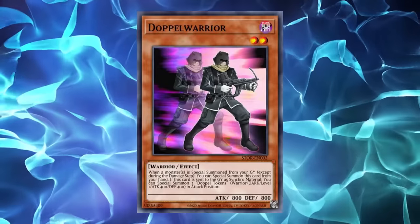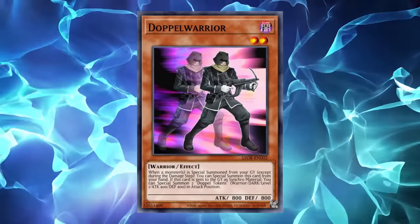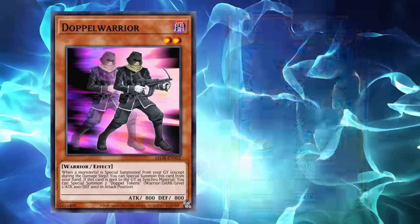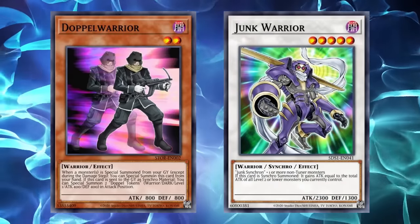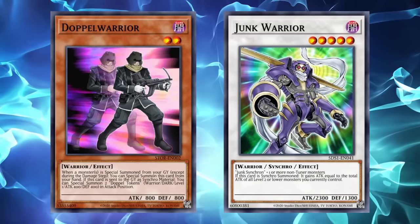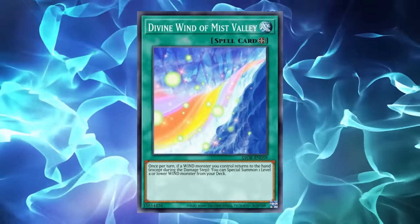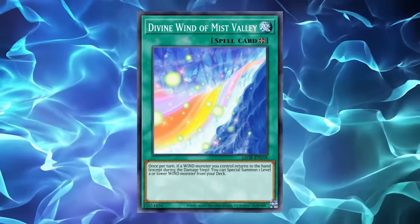Moving into the one-offs, Doppel Warrior was a level 2 warrior that could special summon itself from hand if you revive a monster, summoning two level 1 400-attack tokens if used for a synchro summon. This would be an interesting card for synchro strategies, specifically thanks to its interactions with Junk Synchron, who could synchro summon using Doppel to make Junk Warrior, whose attack gain effect would trigger prior to Doppel Warrior's token summon, making your Junk Warrior 3100 attack and providing two level 1 tokens for continued lines. Divine Wind of the Mist Valley was a field spell that could special summon a wind monster from deck when a wind monster is returned to hand once per turn, which would grow in popularity as a combo enabler with releases later in the year.